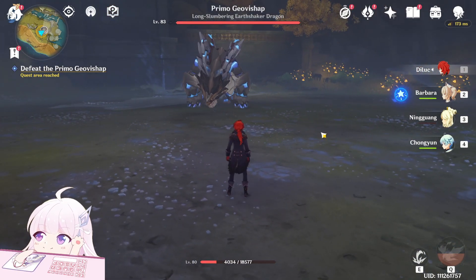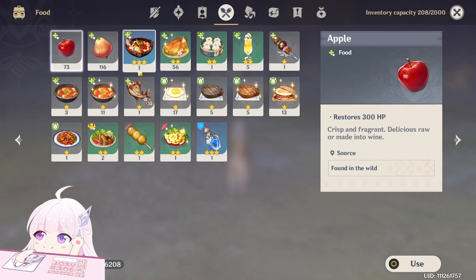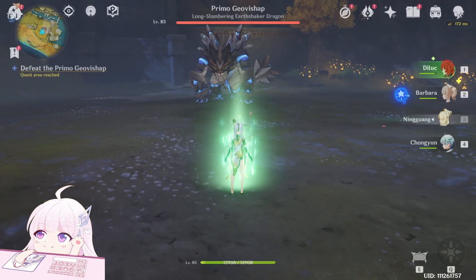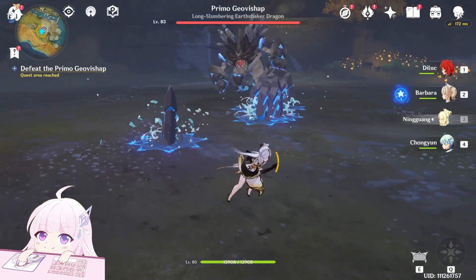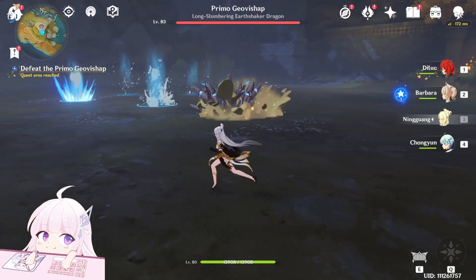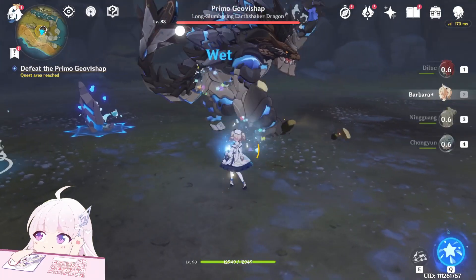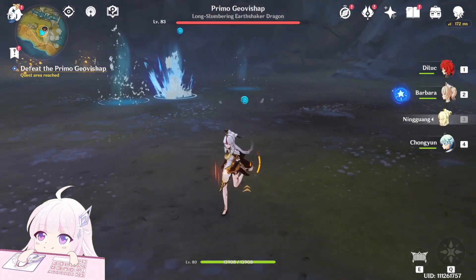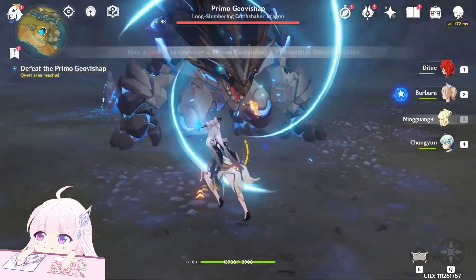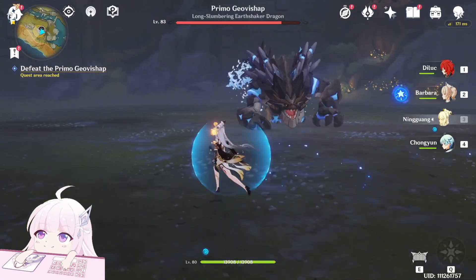The attacks from this boss are almost the same for each element and are pretty easy to dodge. When he uses a big AOE range attack, if you have the shield of the matching element type you can counter the attack, dealing a pretty good amount of damage. For example, this is a water one, so let's put water on it. You can see Crystalize — take the shield — and we counter-attacked it and got the equipment.